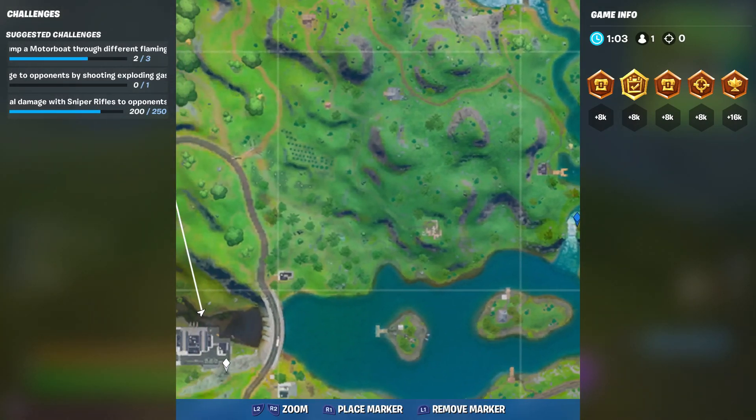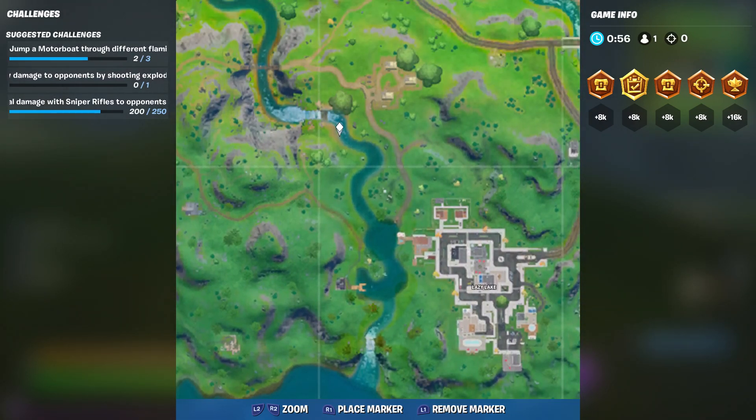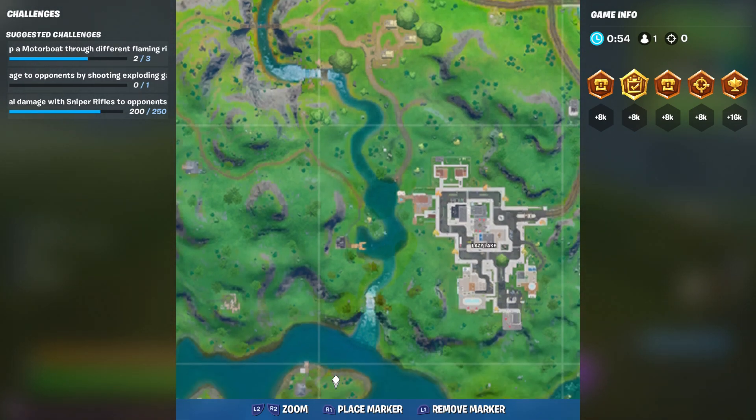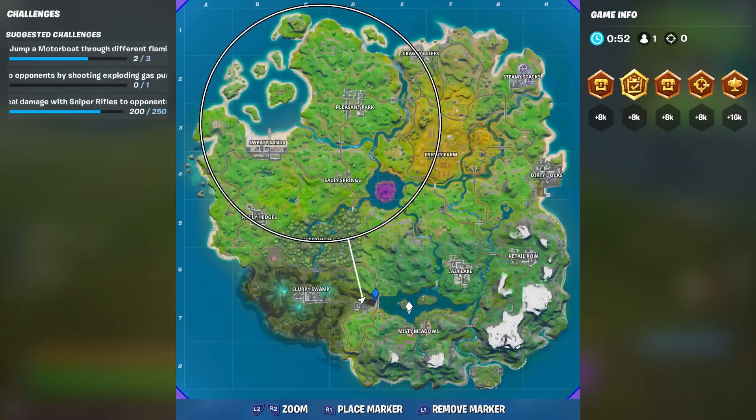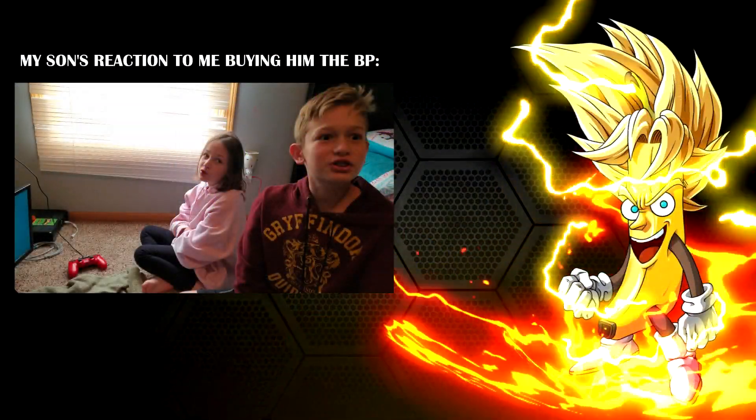That's a super easy route to take: you land here, grab the boat, the first ring is right here, the second ring is right down here — so that's a great rotation. There's also a ring up north, so I lied, there are more than three. But these are the easiest ones to do. That's how you jump a motorboat through different flaming rings.